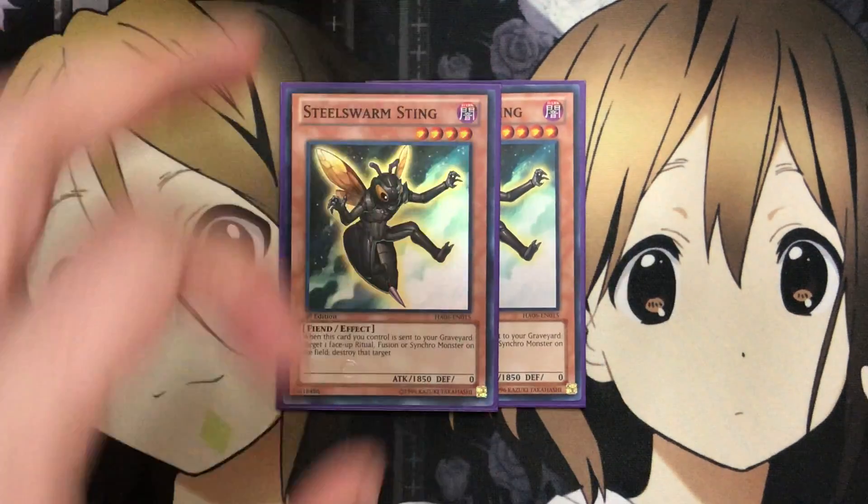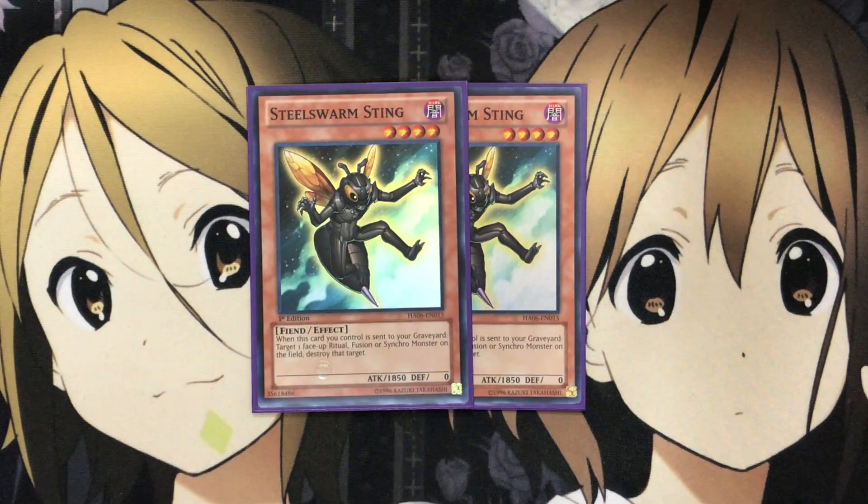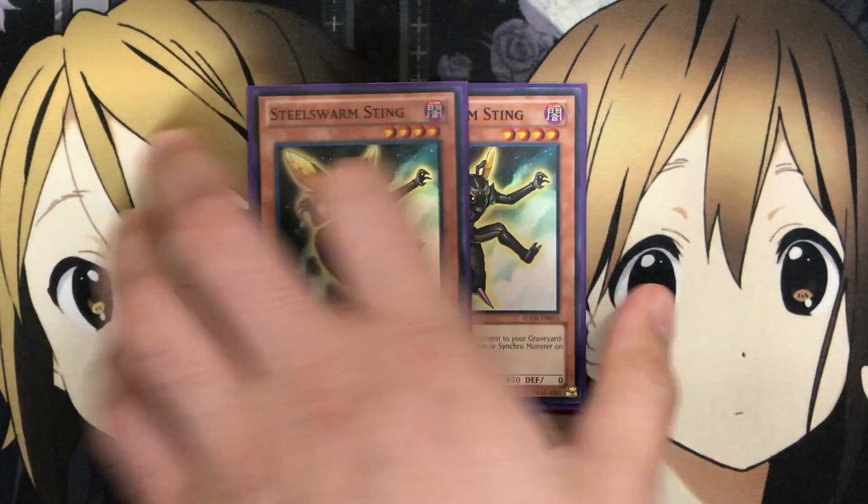I also run two Steel Swarm Sting — if you take out Genome, I'd recommend putting in a third. When this card you control is sent to your graveyard, you target one face-up Ritual, Fusion, or Synchro monster on the field and destroy it. I know we now have Pendulum, Xyz, and Link options too, but being able to take care of Ritual, Fusion, or Synchro monsters when your opponent runs those is very handy. If your opponent doesn't have those cards, you can easily side them out, but a lot of decks do run those three extra deck monster types.